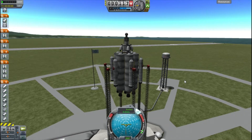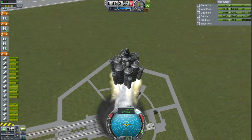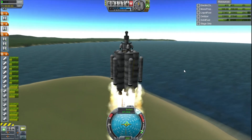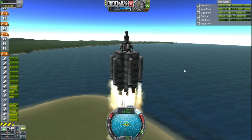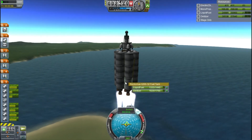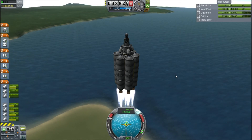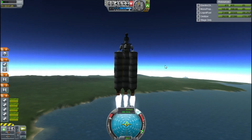I'm going to speed up the video here to around four times because you've seen me do launches a few times now. This design of a launch stage is still really suboptimal — it's very slow, only going 60 meters per second, which is really not that great. But until we unlock some more powerful engines and more weight-efficient fuel tanks, there's not really much we can do about that, so we're going to slowly make our progress up.